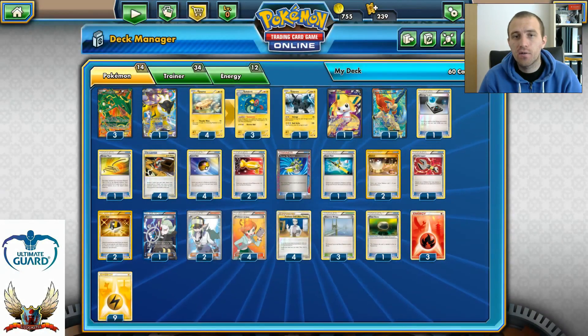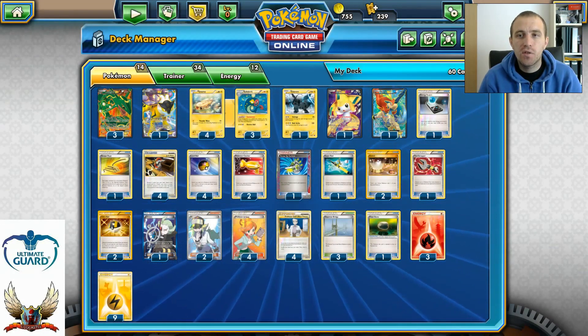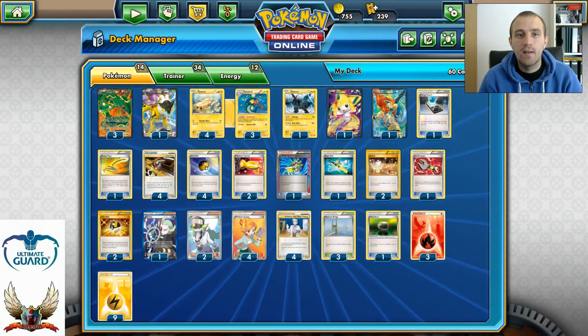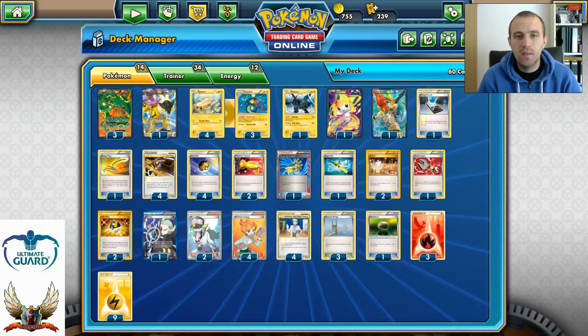If you're looking for any of these cards, you can find them at ccgcastle.com. With the TCG Center 5 code you can get 5% discount on your purchase. Now let's do some game tests so you can see how this beast works in action — see you in the game.